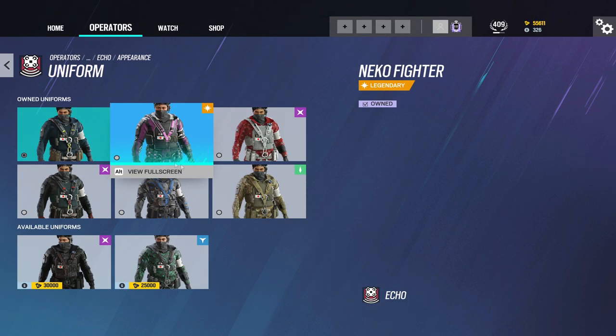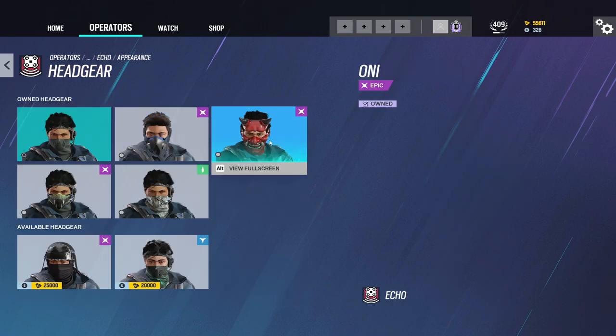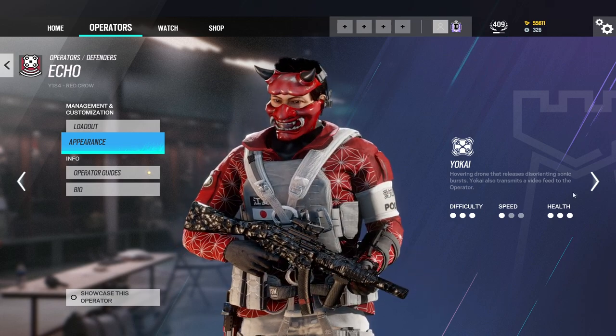Head over to Echo. Echo is not really dressed too much. So let's just throw this red outfit with the Devil headgear. Looking good.